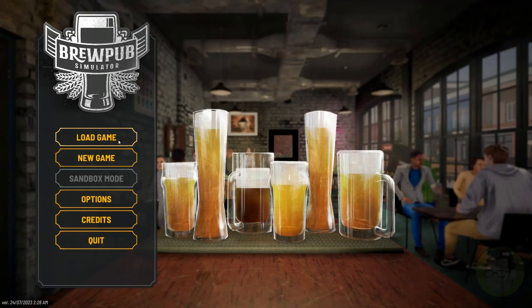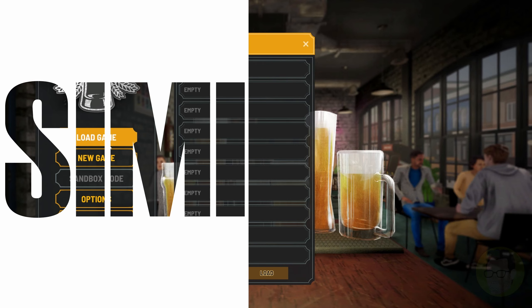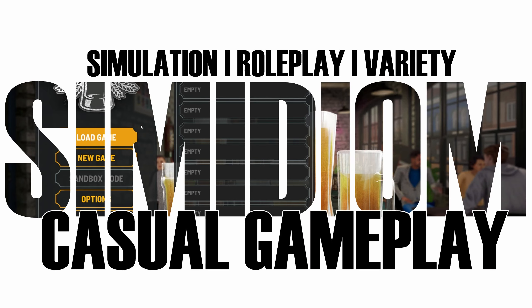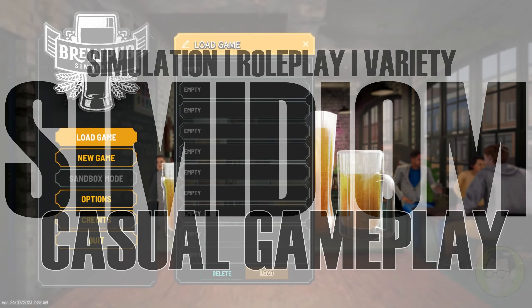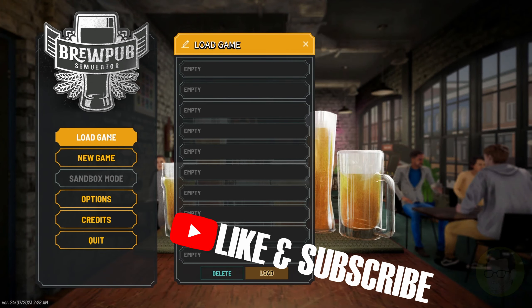G'day everybody, how you going? Welcome back to BrewPub Simulator for episode number 4. Thank you everybody for the likes and stuff. Something happened — I just did an update and I don't have my game anymore, it's gone. I didn't read the notes or anything. My game is completely gone, which means we're going to have to start the Feasty Yeasty again.